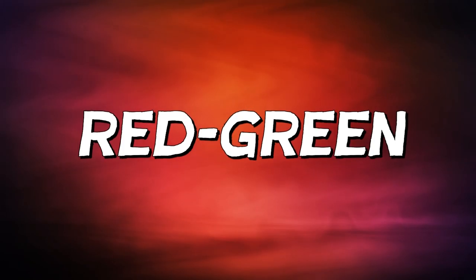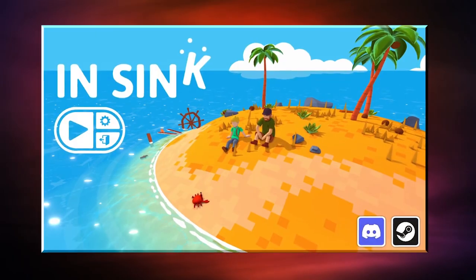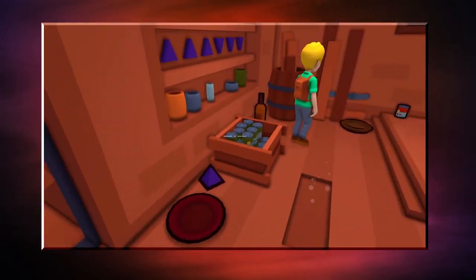One of my buddies, Kyle, is red-green colorblind, meaning that when we see this, he sees this. So when I came across NSYNC, a co-op puzzle game that's all about communicating colors, I couldn't go to anyone else.